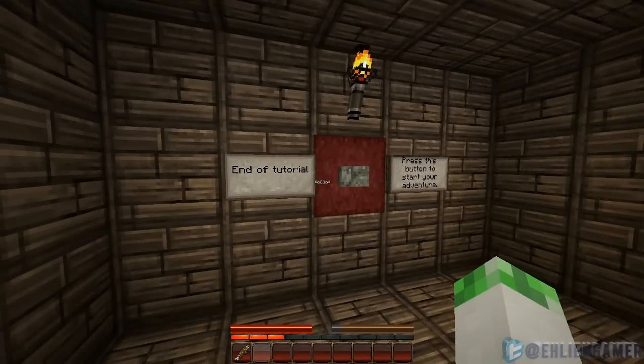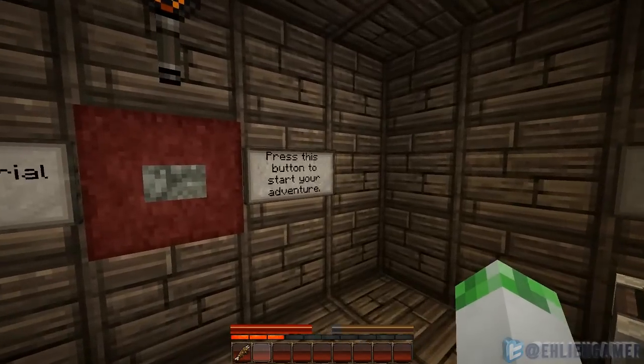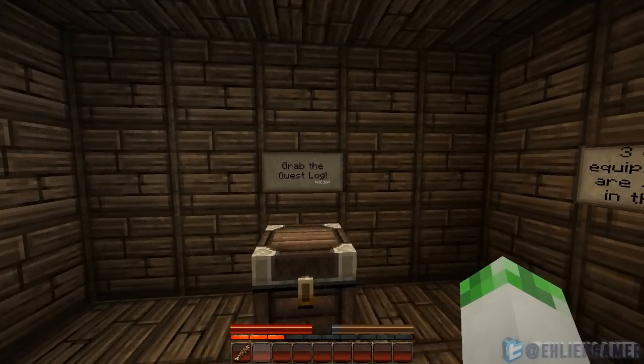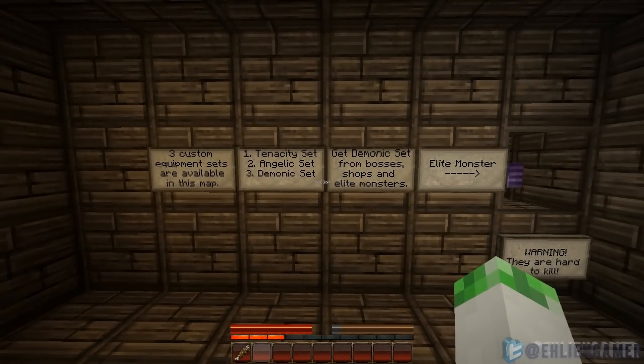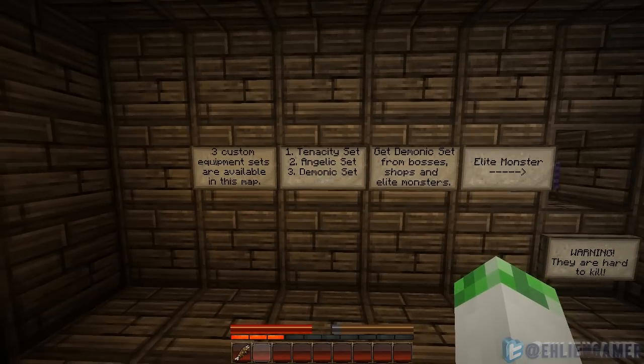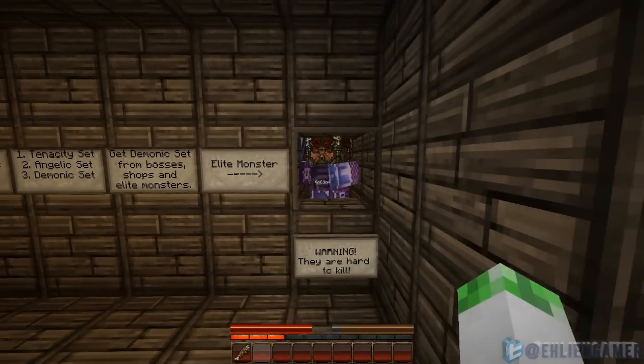End of tutorial. Three custom equipment sets are available on this map: one, the Tenacity set; two, the Angelic set; and three, the Demonic set. Get the Demonic set from bosses, shops, and elite monsters.